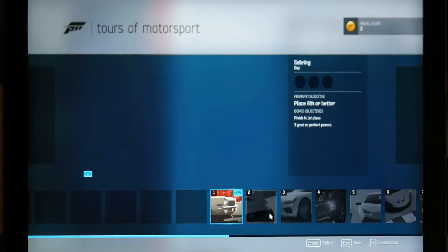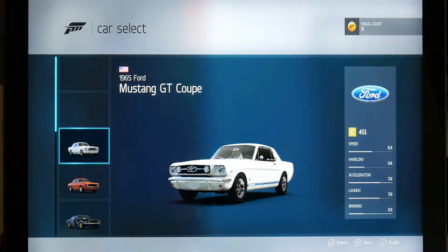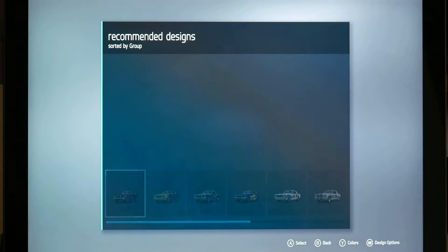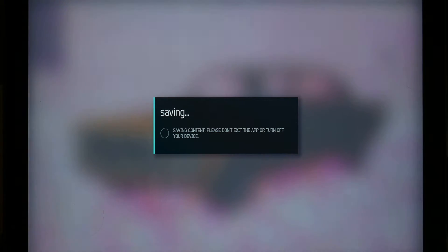I'm just going to try to do this first — well, this second race, technically the first one. I'm just going to pick the Mustang GT, pick a skin here — that one will work. And yeah, basically it can't handle the textures.